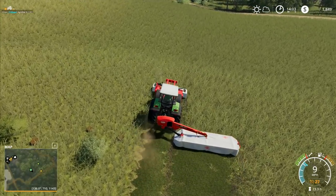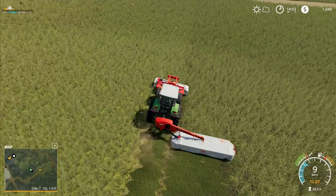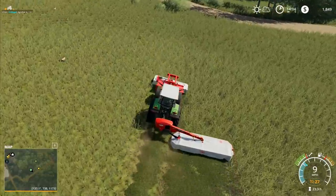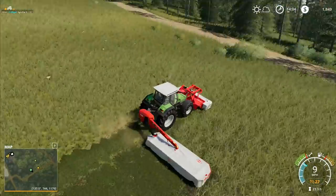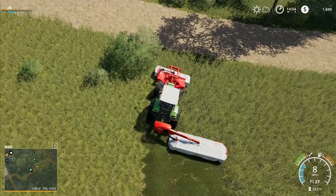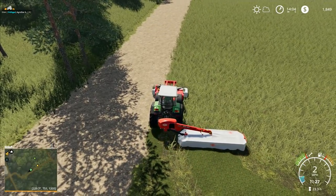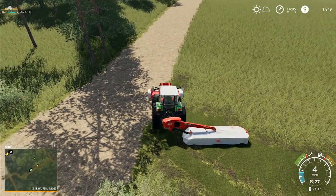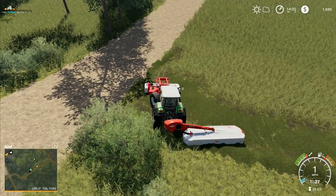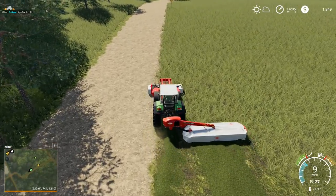Ideally by that point we will have a combine and we will be planting some crops. So we'll probably keep this one down here as grass and we will do crops going up and down that hill so that we can start working towards some of the other targets that we've got in this series.